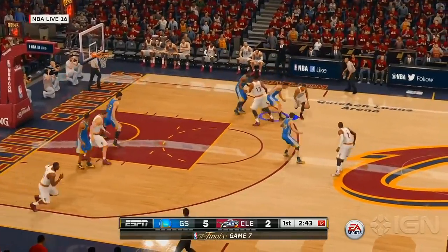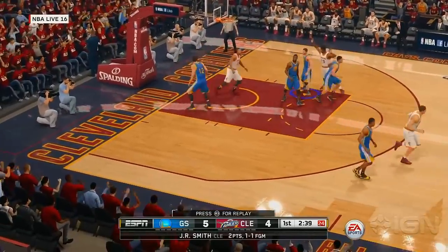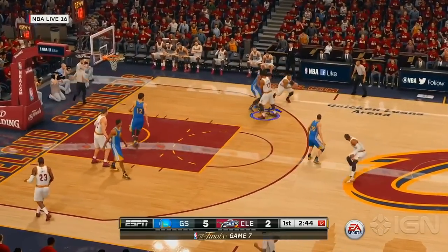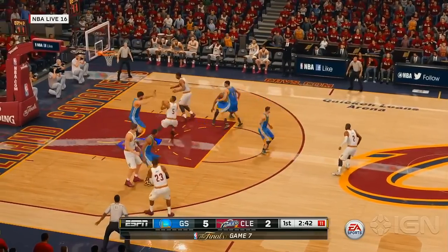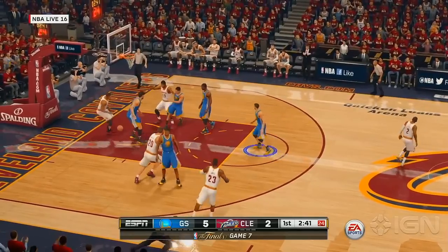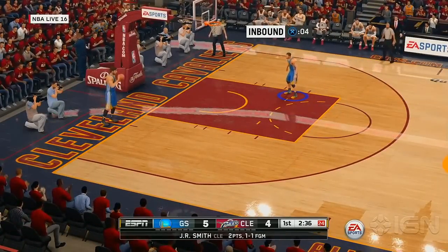I remember one instance where Kyrie, with J.R. Smith coming off, he almost yammed on somebody — almost took somebody's soul right out their body. He actually jumped to the side though, so he didn't actually dunk. I think that was Bogut. But check that out.